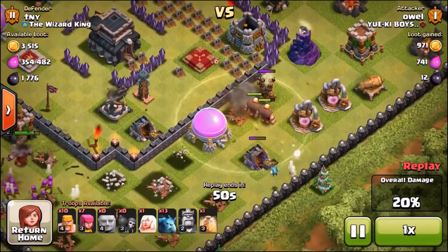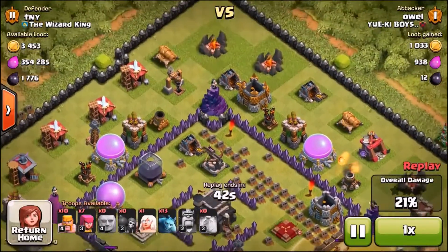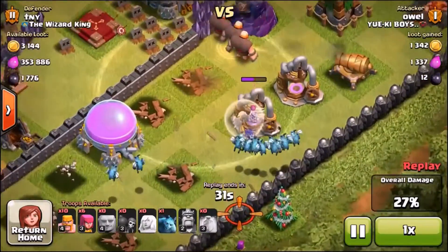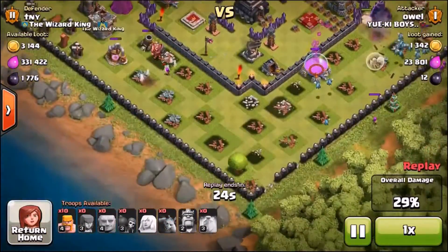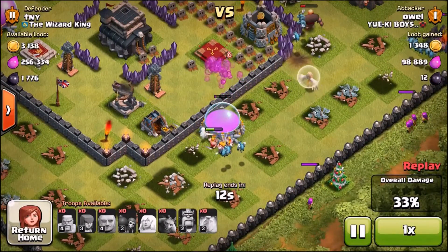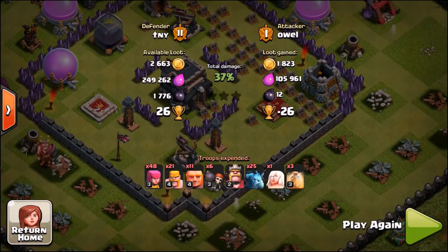As soon as the air defense goes down he has free freedom to attack that elixir storage. The X-Bows are set to ground — this is a huge base and I wanted them to have range over a large area rather than air and ground. The level 1 healer goes down quickly. The minions make it to the elixir storage and he gets his free loot. He doesn't manage 50% — second victory for me. This troll base is doing very well, 26 cups plus, and I'm on a slow push to Champions.